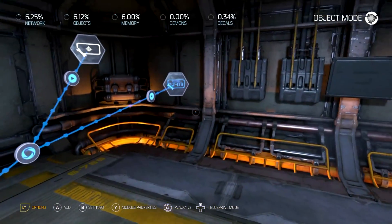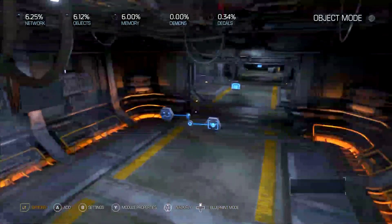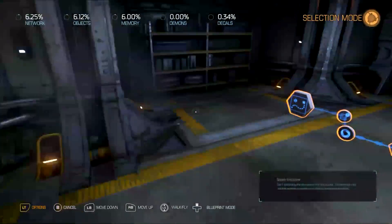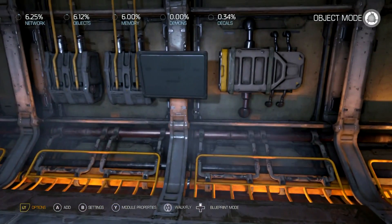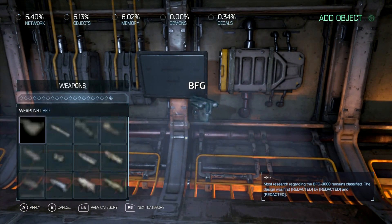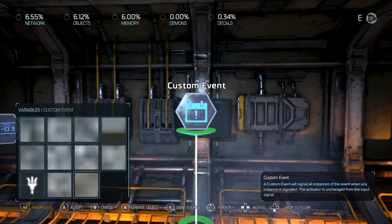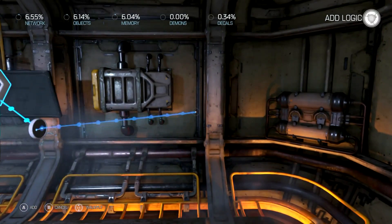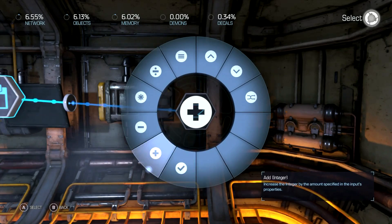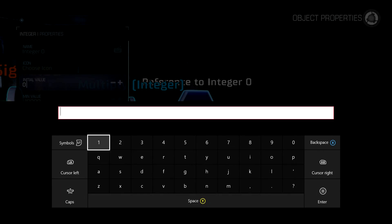But say you want to change that manually in the game somehow, like with a power-up or something. Instead, I've got my custom event here. I'm going to go ahead and grab a number.